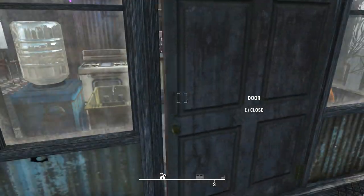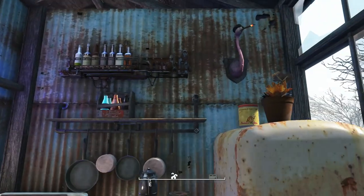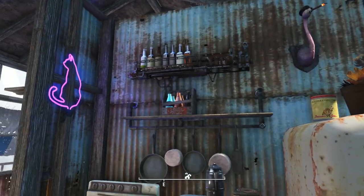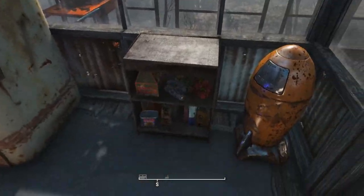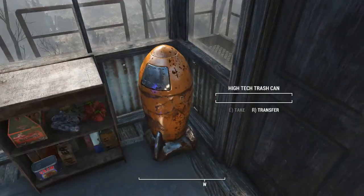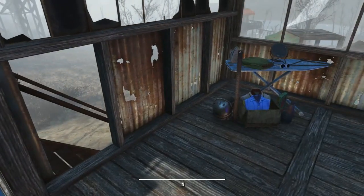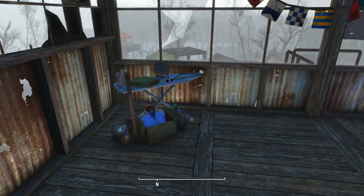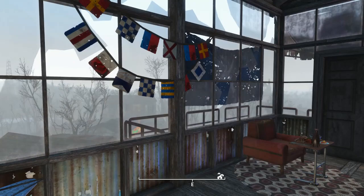This is the upstairs apartment — you walk right into the kitchen. Again, alcoholic, but at least he uses mix. Those textures look so nice. This one's still empty because I want to go out and get a few things to bring in here, but I haven't had the time.